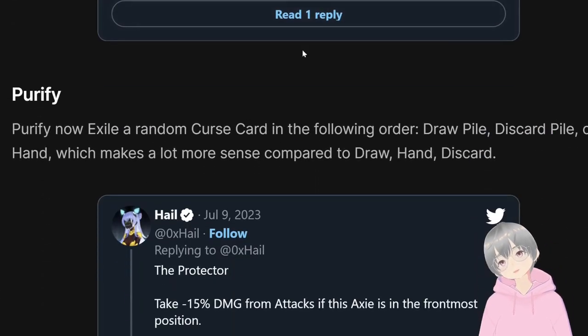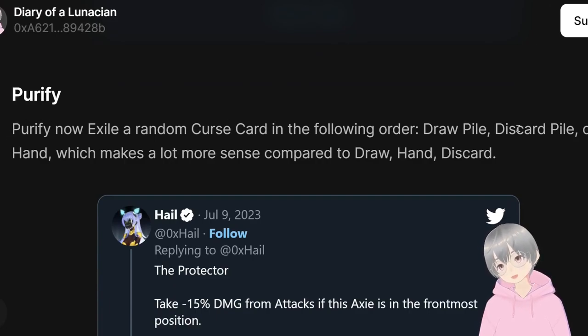The final clarification is on Purify. They changed the order so that Purify now removes the curse card from the draw pile first, then the discard pile, then the hand. So if you have a curse card in the draw pile it's prioritized; if not, it goes to the discard pile; and only if neither has one does it remove from hand. This works a lot better because if you already have the curse card in hand it's kind of already ruined your draw, so it doesn't really matter whether you remove it from hand — it'll probably get cancelled anyway.